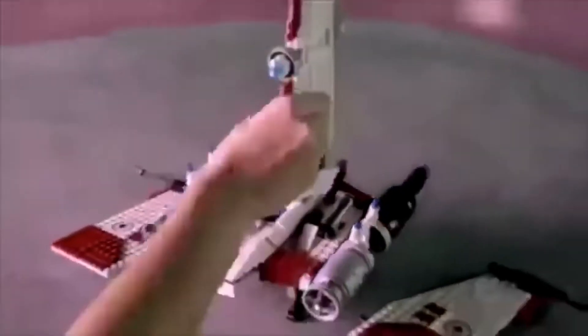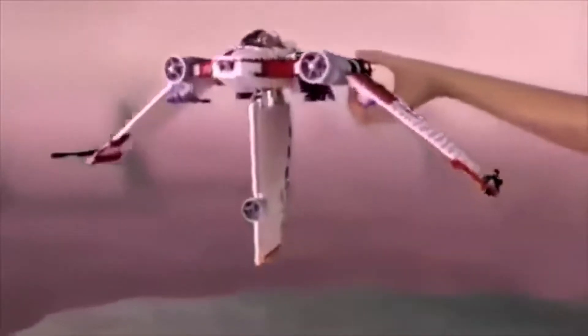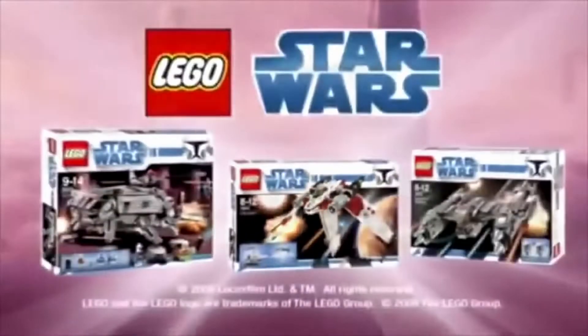The feared Magna Guard fighter is on the attack. With the new Lego Star Wars V-19 Torrent Fighter, you can deploy the clones, lock the wings into attack position, and fly into battle. You control the action. With the new Lego Star Wars Collection.